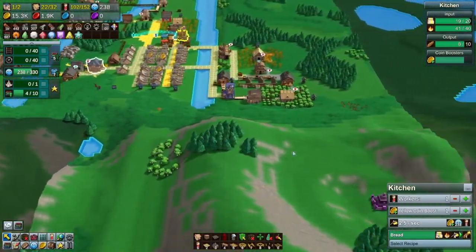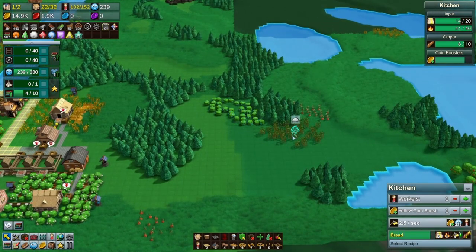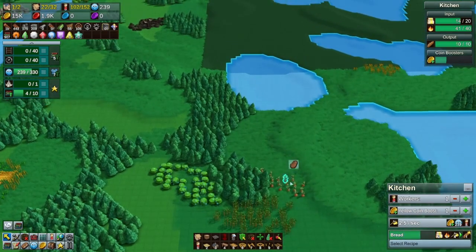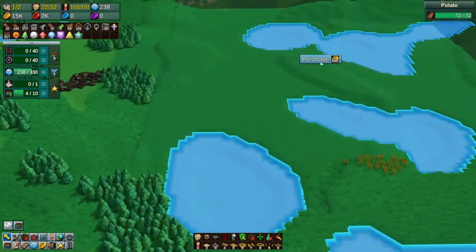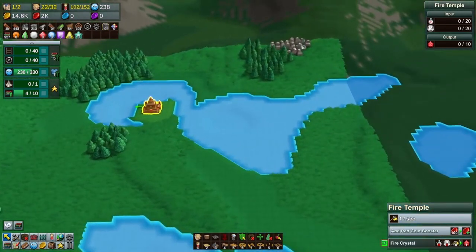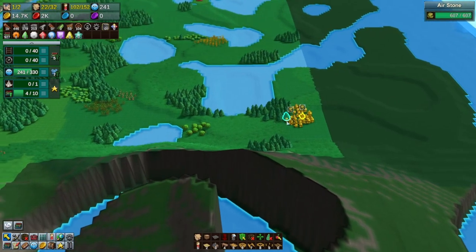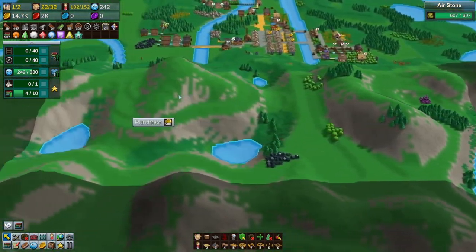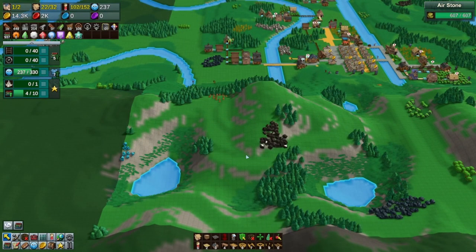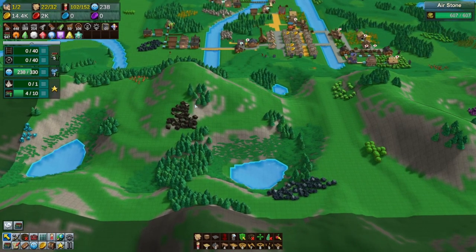Speaking of coins, I think I should buy some extra land here. What do we got out here? A lot of herbs, a bunch of sugar, some potatoes. Let's buy this one as well — got more herbs, some pears, some wheat, a fire temple, some stone tucked into the corner. We could keep going out. Is that gold? No, air stones. I could buy this one — it's a pretty big hill. Although, we got iron here and coal here, fairly close together. So my iron smithing area might be up here.